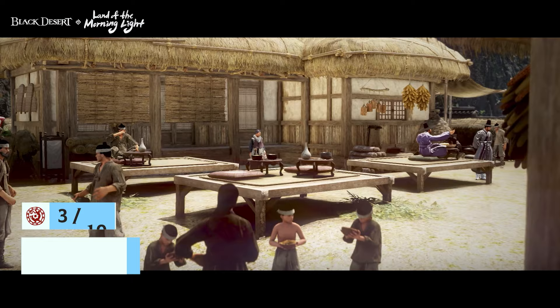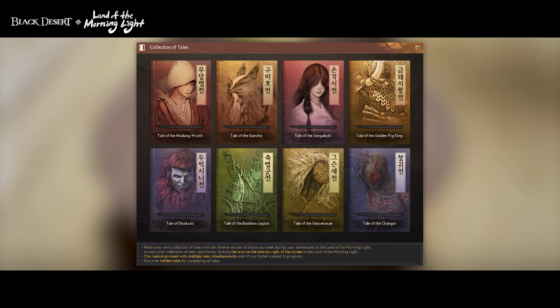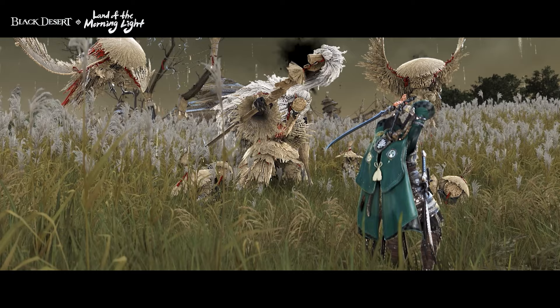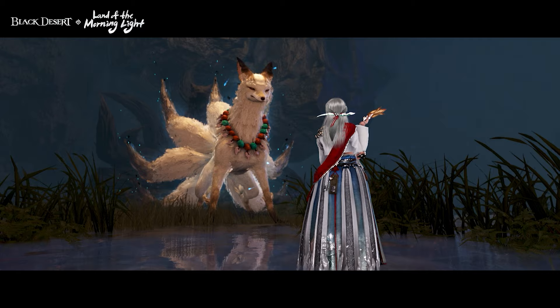The Land of the Morning Light takes a new approach to questing in Black Desert. After progressing through the initial questline, you'll be able to select from eight different Korean folklore-inspired storybooks to explore in any order that you wish. These quests can be found in a log of fables, and you'll get to meet some of the monsters that make up Korean folklore.